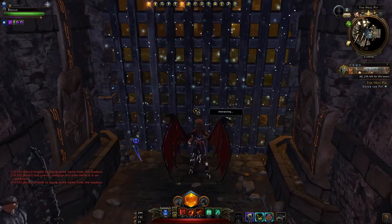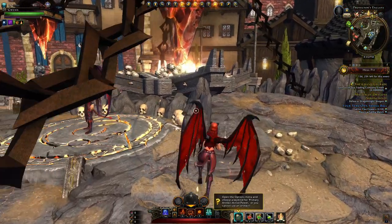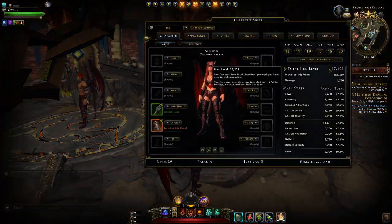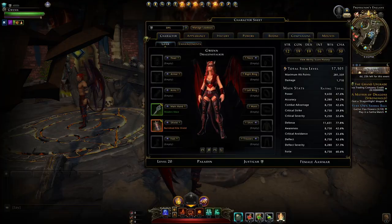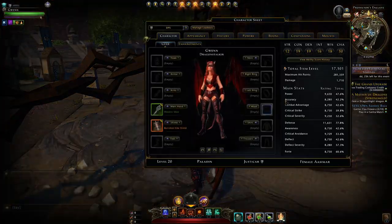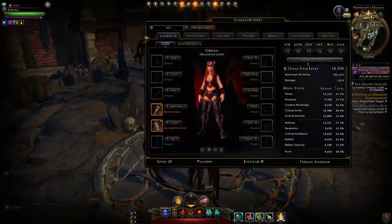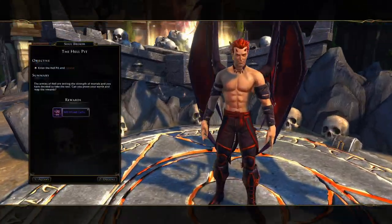Here we just enter the arena by activating the gate. A little step back — I realized the entry requirement is actually 18,000 item level. So we need 1,000 more item level. And that means I can indeed switch to my paladin. For some reason the quest was not showing up, and that was because I wasn't 18,000 item level. So now we are.